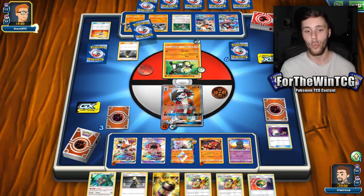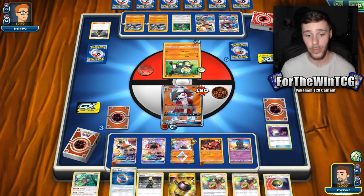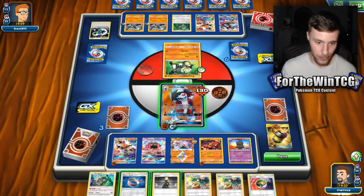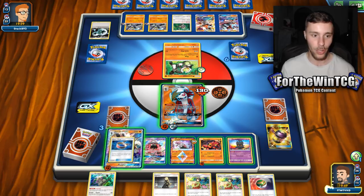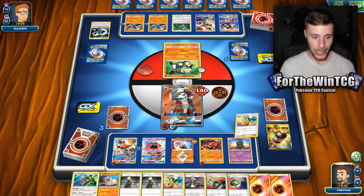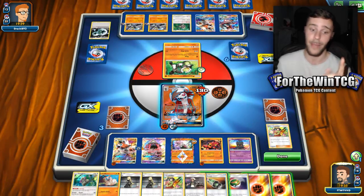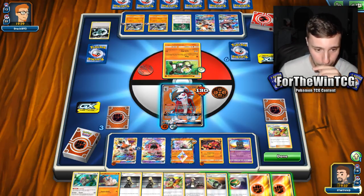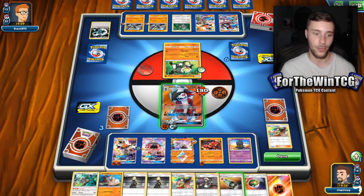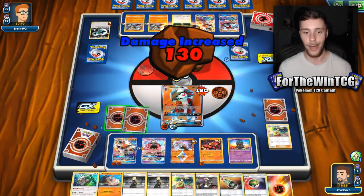Persimmon has been in tournaments — top 32, top 16s. I've seen it on the Limitless TCG site. It has definitely taken a dive with the rotation of Special Charge because you couldn't fully utilize your DCE as well. Choice Band is actually quite relevant here. I think what I'm going to do is Erika — because we want to draw a ton of cards. If we pull a Guzma, we get game next turn. Wait, let me check the energy — it's actually 120 with the GX attack, so that's not game.